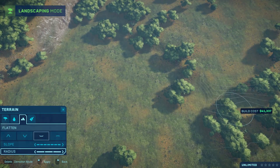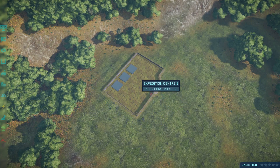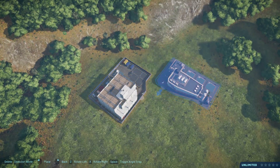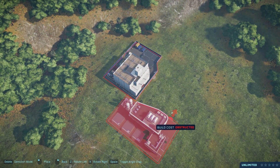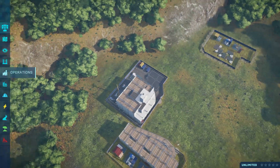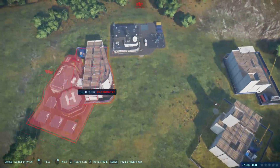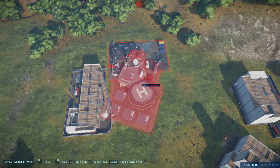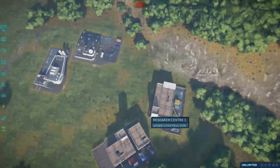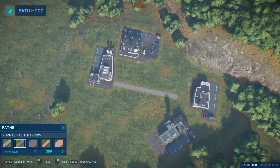Hi everyone, my name is Jay and welcome to the channel. Today we're back playing some Jurassic World Evolution where we're going to be starting a new series. This series is titled Nublar Emergent Biopark and the goal of this particular project is to create a biologically accurate Jurassic Park or Jurassic World — something that I personally have always wanted and haven't really got the opportunity to create.